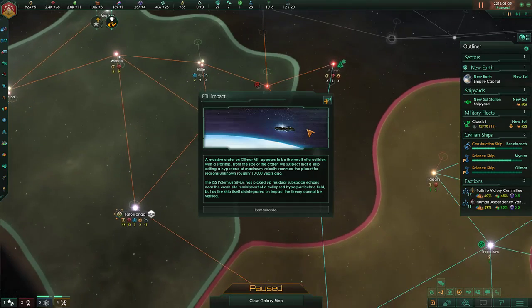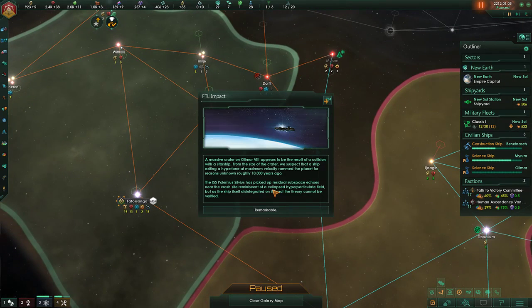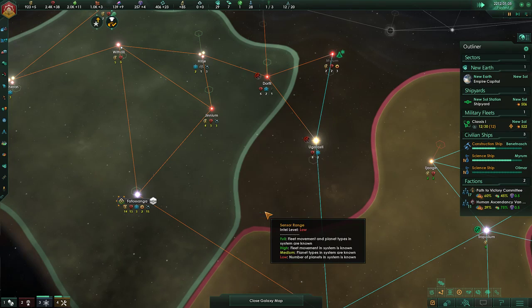The foul Xenos! A massive order crater on Olimar 7/8 appears to be the result of a collision with a starship. From the size of the crater, we suspect a ship exiting a hyperlane at maximum velocity collided with the planet roughly 10,000 years ago. The ISS Pudemia Silvius has picked up residual subspace echoes near the crash site from the collapsed hyperparticulate field, but the ship itself disintegrated on impact. The origin cannot be identified. Remarkable.